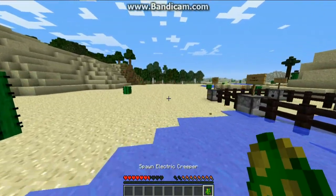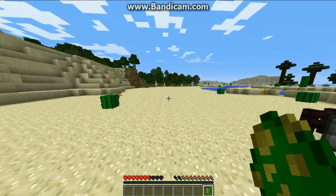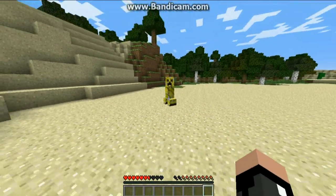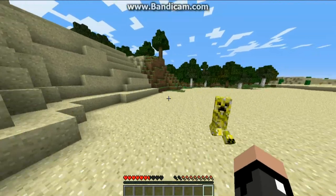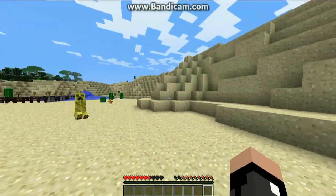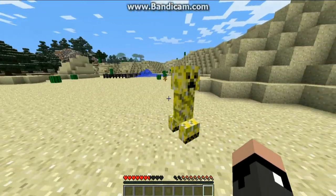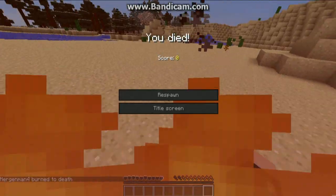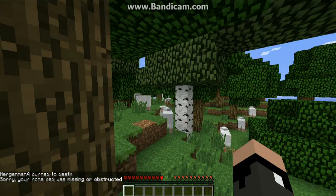This Creeper here is the Electric Creeper — you can probably guess what it can do. You spawn it down and it's yellow. The Water Creeper is blue, by the way, if you didn't notice. And this Creeper... oh no, I burned to death!